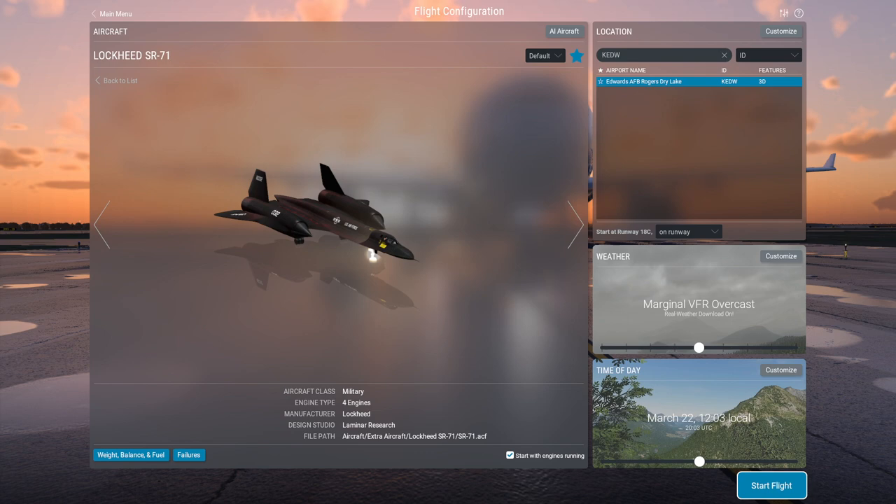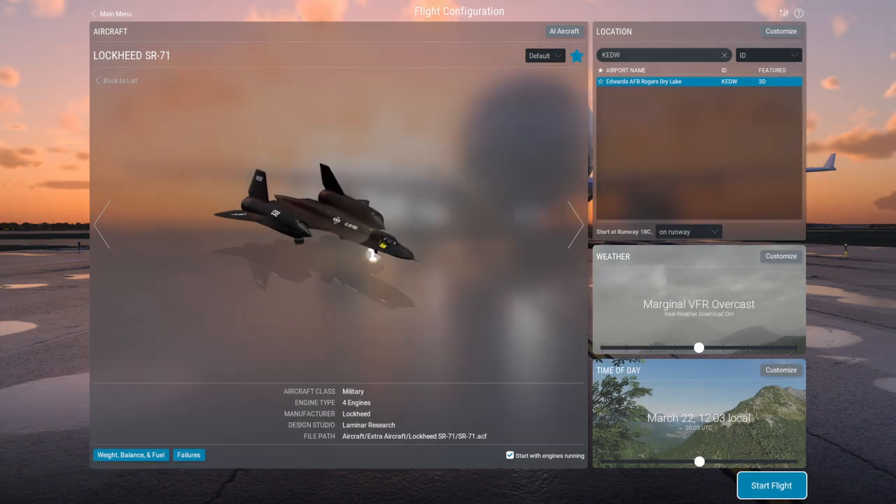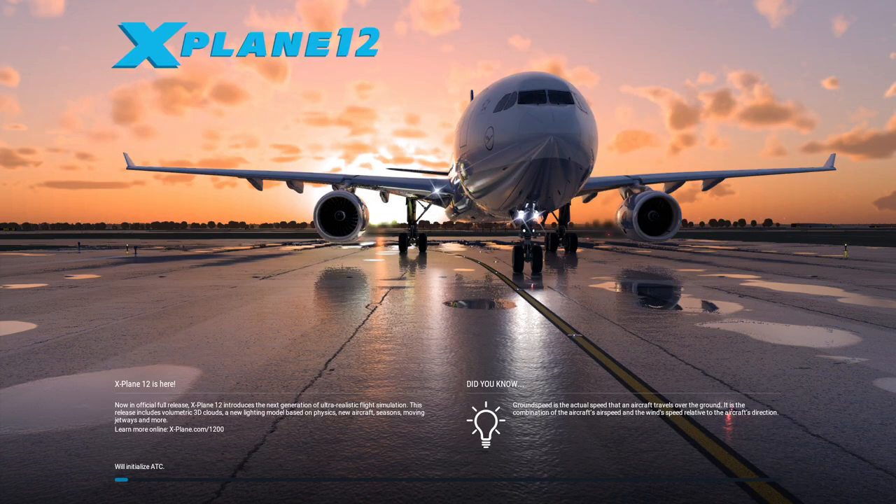The first thing I notice is engine type — 4 engines. I'm not entirely sure; it might have been configured like that in X-Plane 11 as well. It's a complicated thing, the SR-71. It says six hours of flight time, which probably isn't what's going to happen unless I can't light the afterburners. We're going to take off from Edwards Air Force Base and go across the country. I'm starting with engines running and seeing how it goes.